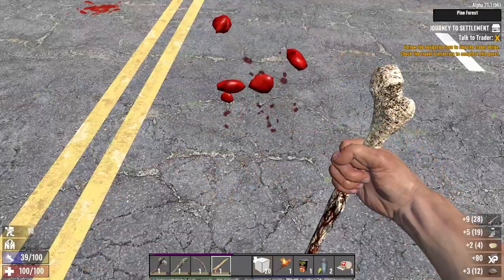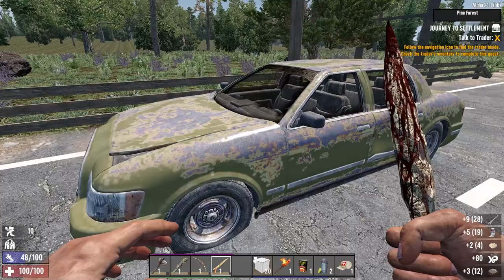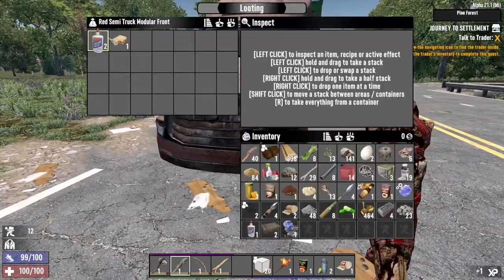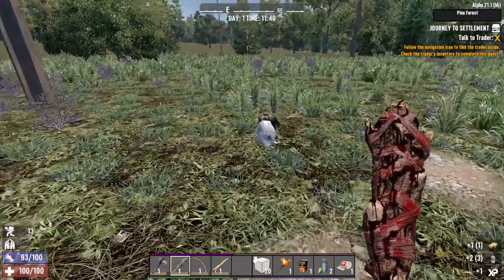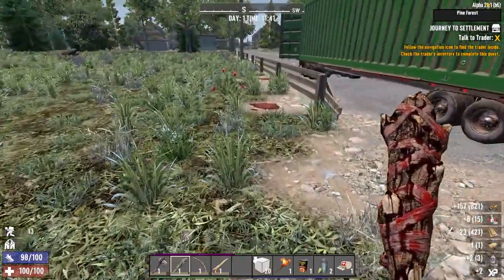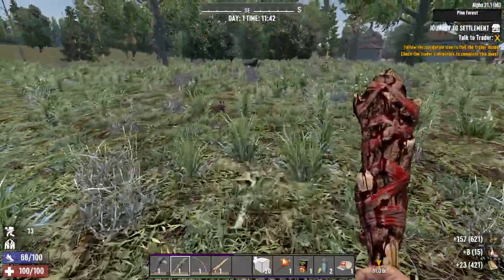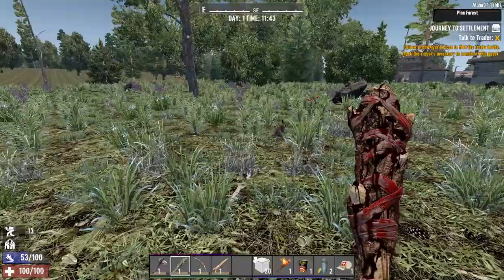There's a couple of storage boxes here, a mechanical part, two more glue - friendship sandwich, which is what we now call the sham sandwich on this channel. We're too encumbered - I don't think I'm getting this rabbit. No point wasting loads of time doing something I can't achieve.